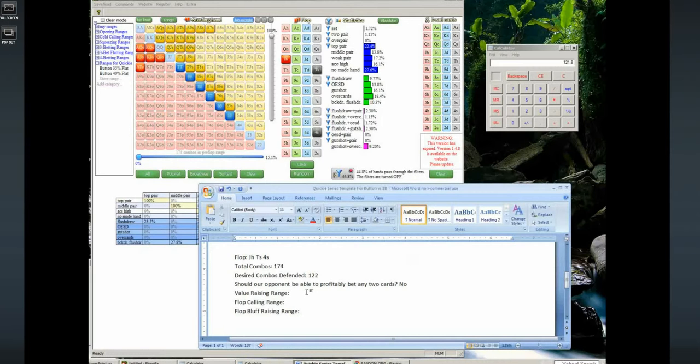So the value raising range is jack-ten suited — two combos — and the flop bluff raising range is also going to be around two combos to balance that out. We want fewer bluffs in a three-bet pot than a raised pot because we have less stack size to work with. There's nothing wrong with using a really small raising range here. Even if we want to defend 122 combos and we're only raising around 4% of the time, this will still be a balanced range with two bluffs and two jack-ten suited.